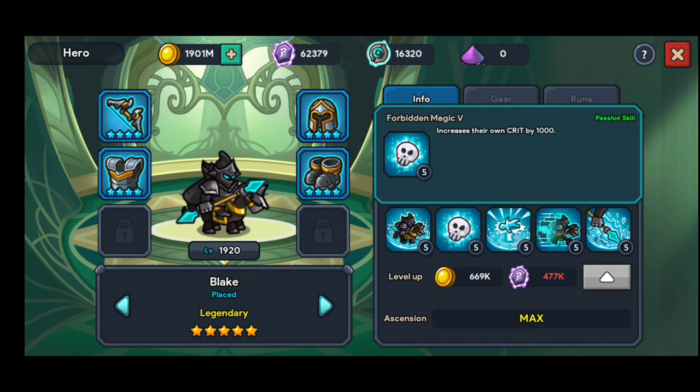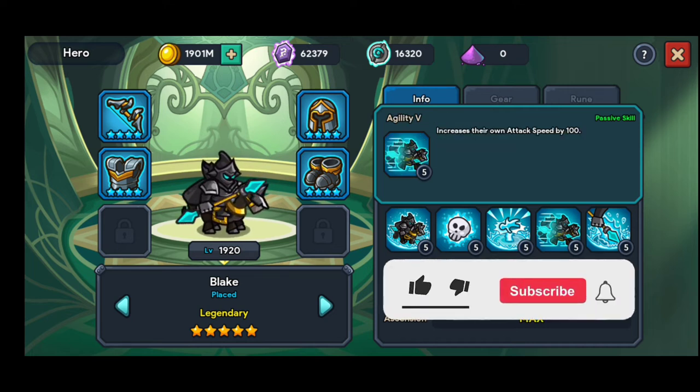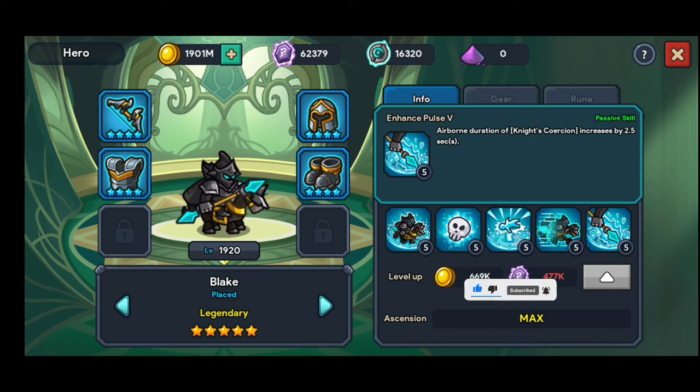Blake's next skill increases his own critical by 1,000. Ignite Coercion also has a 100% chance to knock enemies into the air, lifting them up. The following skill increases attack speed by 100. The last skill increases Airborne duration by 2.5 seconds, which adds to the base 1 second, so enemies will be airborne for around 3.5 seconds total. Let me know in the comments which hero you would replace Blake with.